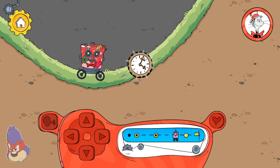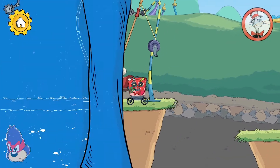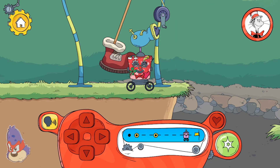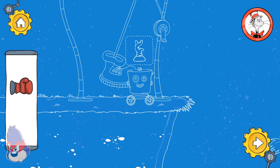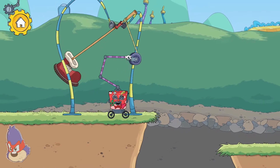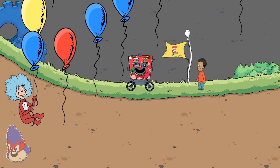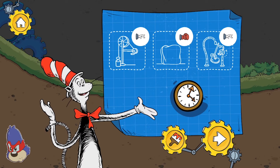You found a sticker for your robot. The hand turns the crank, which pulls the boot back so it can kick forward. You made it to the end! We used these tools to pass these obstacles on our way through this level. You found a new decoration.